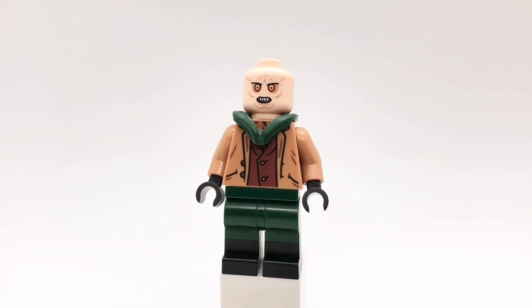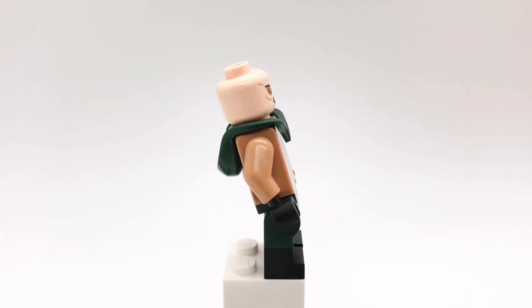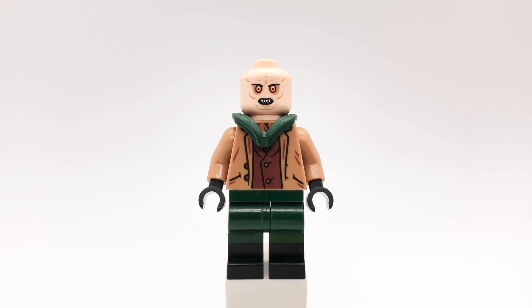Next up is Nomak. His head is Bib Fortuna's from the 2012 Jabba's Palace set and that hood is from Green Arrow. His torso is from Harry Potter but I replaced the hands with black ones, and then his legs are from series 24.